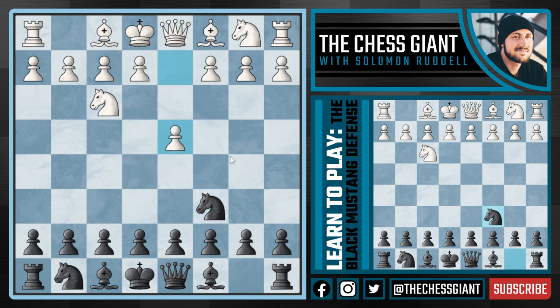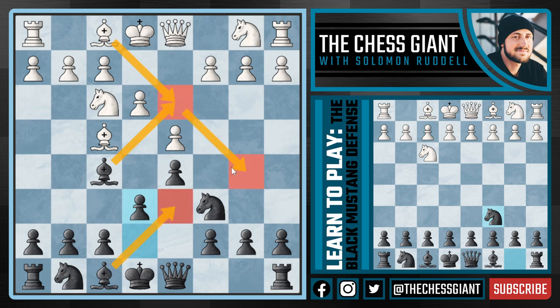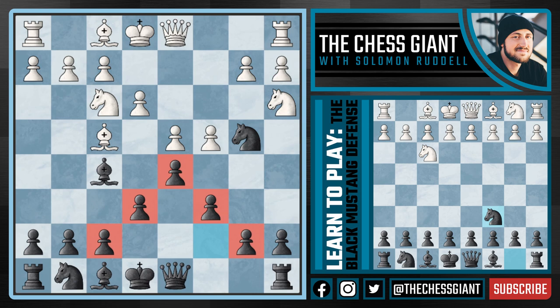What about the move D4 from White? Well now we're going to play D5, transposing into the Chigorin variation. The big move to be a little concerned about is C4, transposing into the full Chigorin defense. But first, let's cover what happens if White just plays a natural move like Bishop F4. We can play Bishop F5 and continue with E6. If Bishop D3, we can just take that Bishop off the board and then continue with Bishop D6 ourselves. If Bishop B5, we continue with Bishop D6 anyway — we're not too worried about the Bishop taking on C6. And if C4, we actually have Knight B4 ideas in the air because of our Bishop on F5. Note that Bishop G4 is also a good option. The computer gives Black the edge here.